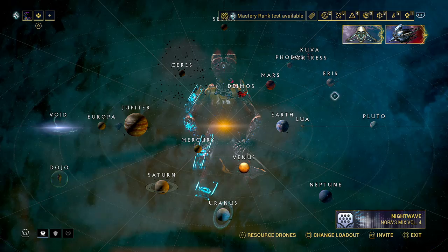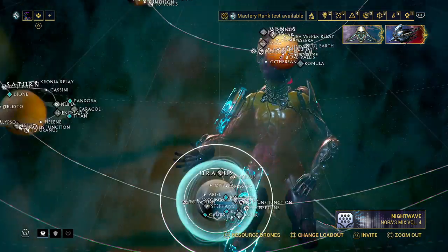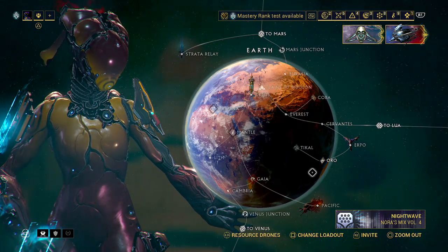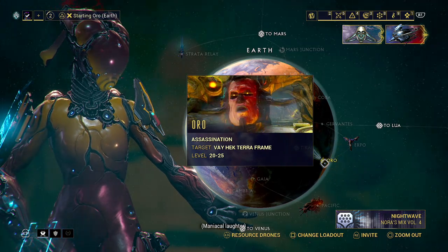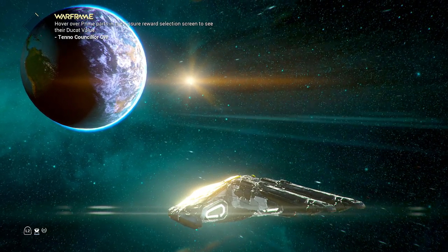Next things we need to do: we've got two Warframes on Eris to grab and we have to go and grab Hydroid. Just over here as we go to Oro on Earth. This is required to progress on to Sedna, which we'll need to do if we want to get Saryn, which is a very strong Warframe.